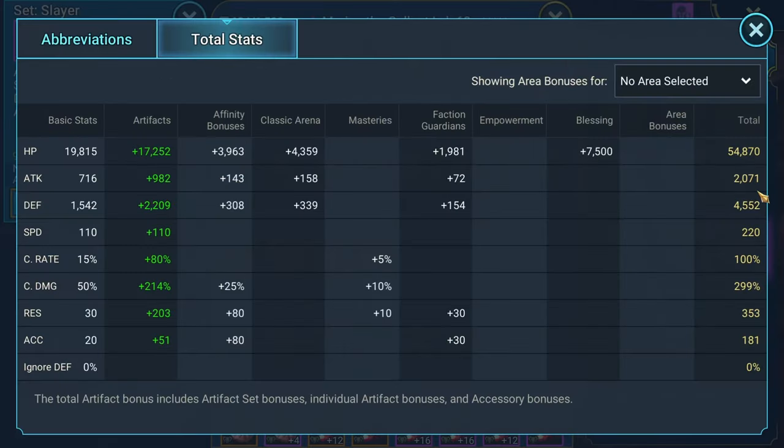These are his stats. We were focusing mainly on defense and having a hundred percent crit rate and crit damage with some HP attacks — not going to do anything for him. And then speed — I want it to go even faster.